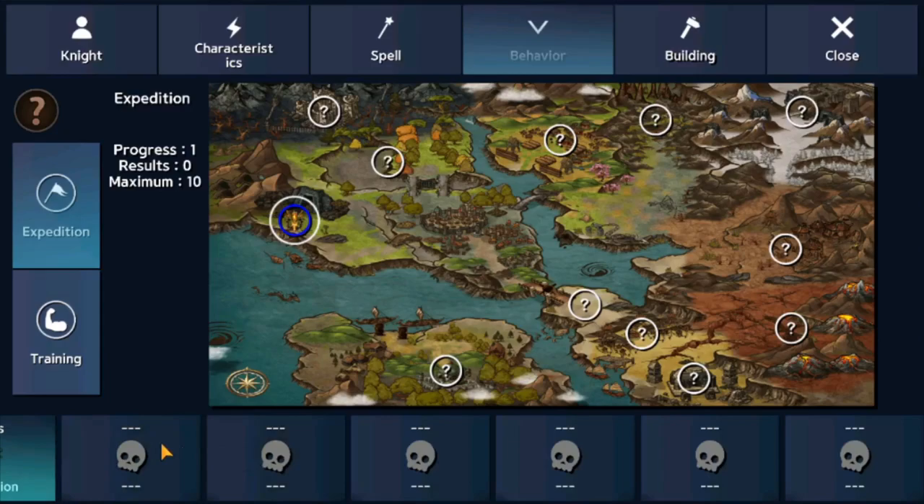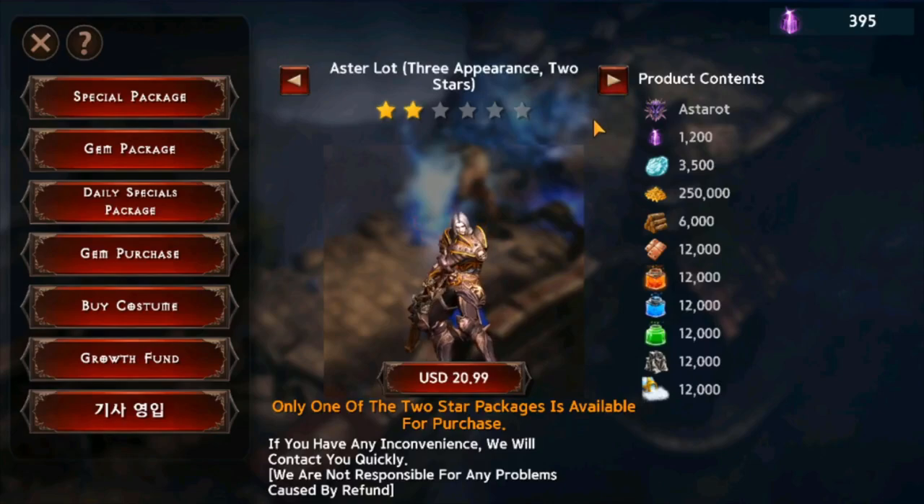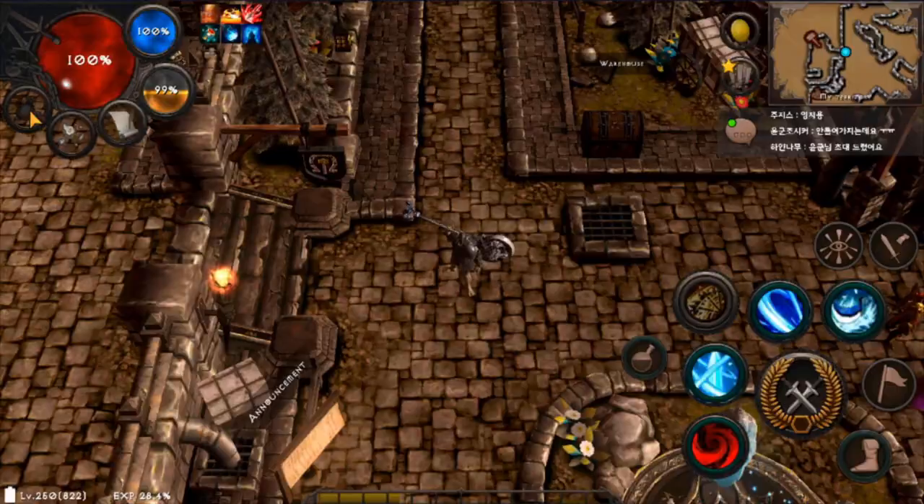There are other mercenaries available as well. You can get Citrides from achievements by doing 2,500 expeditions, and there's another mercenary called Aster which you can purchase from the store. It may feel like a pay-to-win feature, but it's really just another way to support the game developer, which is good in my opinion.